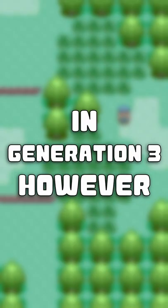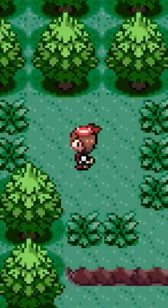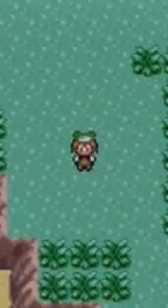In Generation 3, however, since tall grass was no longer arranged in 2-by-2-tile patterns, Cut instead removes a 3-by-3 area of tall grass around the player. Also, if the Pokémon using Cut outside of battle had the ability Hyper Cutter, it instead caused the player to cut grass in a 5-by-5 area.